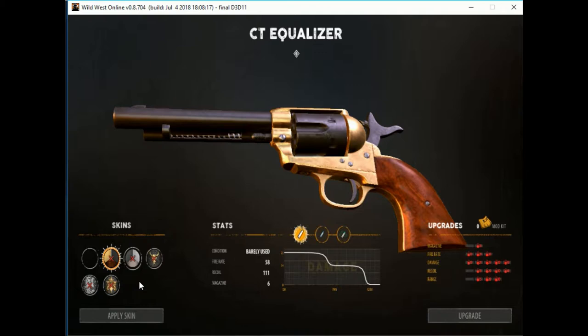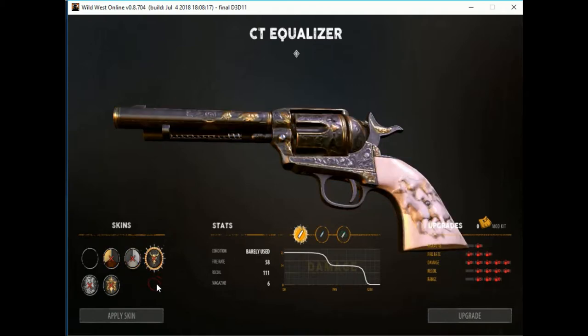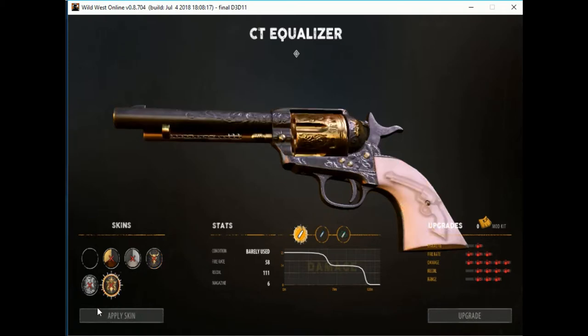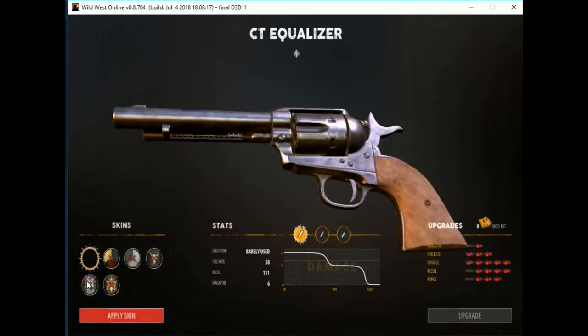You can do a preview of different options — if you click on one, you can see what these different possible looks look like. If you had them unlocked, there would not be a red X next to it. On all your characters you can unlock skins if you have them available, but I don't currently have any unlocked right now for this gun.